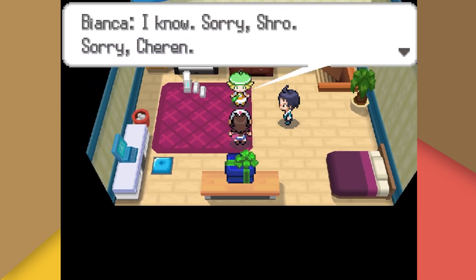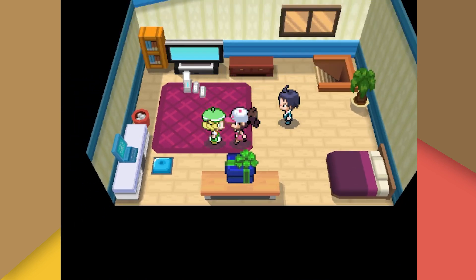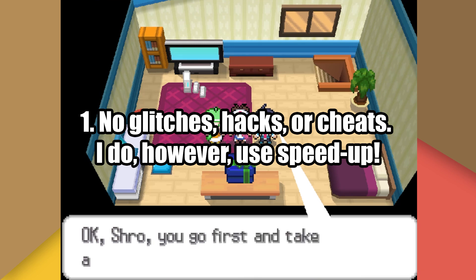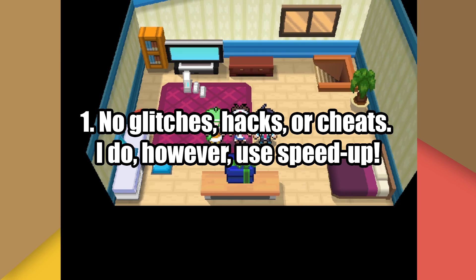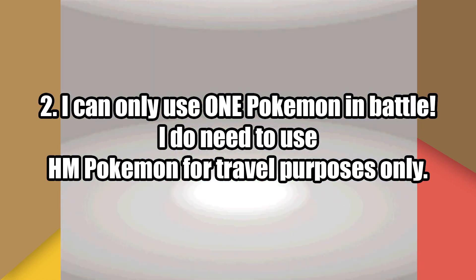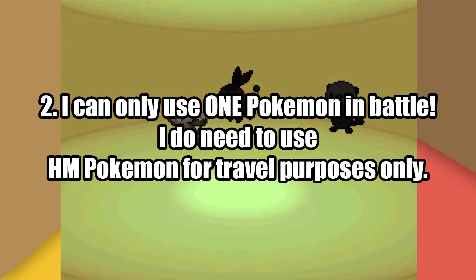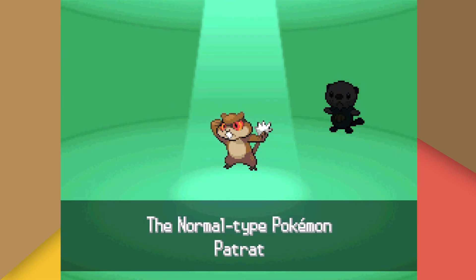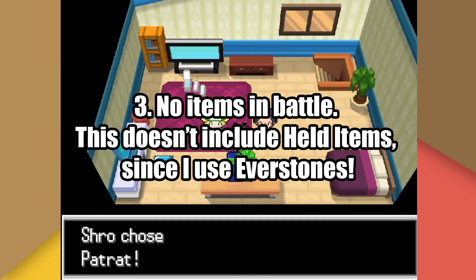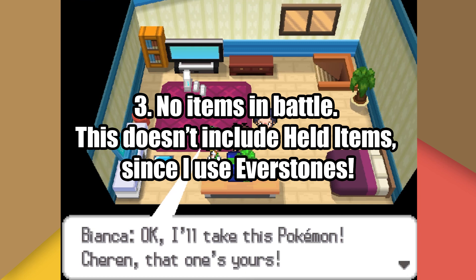Let's quickly cover the rules so we can begin. Rule number 1: no glitches, hacks, or cheats. I do, however, use speedup, otherwise these videos would take far longer to produce. Rule number 2: I can only use one Pokemon in battle. However, because I am not cheating, I do need to use HM Pokemon for travel purposes only. And lastly, rule number 3: no items in battle. This doesn't include held items, as I use Everstones during some runs and so other held items are also allowed if necessary.